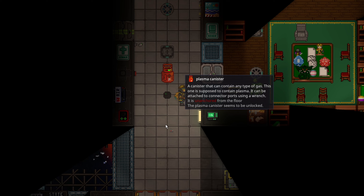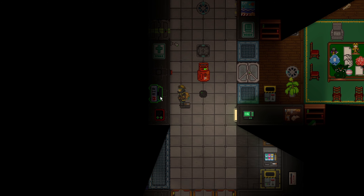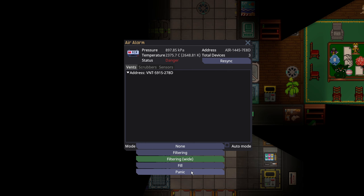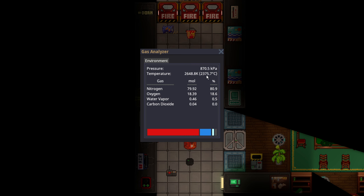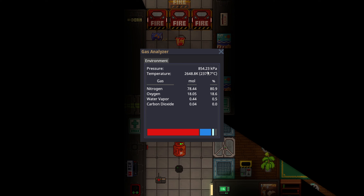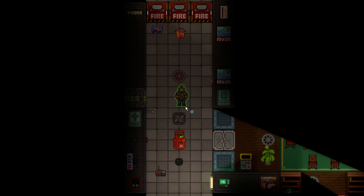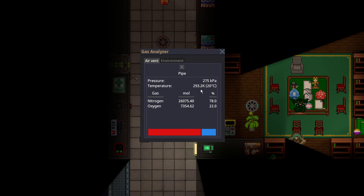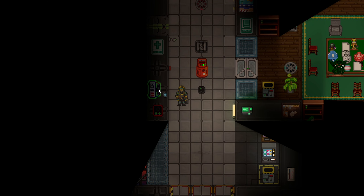We've stopped the initial plasma canister. If you can get access to the air alarm that is blinking red, you actually don't have to space anything. You can turn off auto mode and swap to panic. Panic will make the scrubbers turn red and start pulling everything out of the room very rapidly. This is somewhat slow, but it helps assist you in spacing the room. The air vents themselves will also stop functioning at this point because they are linked together through the air alarm.